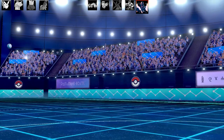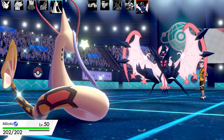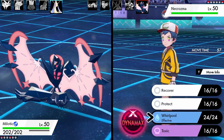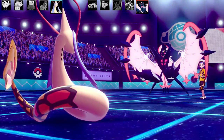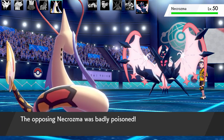Mudstyle goes down unfortunately — but he will be back in the second battle. Now I'm going to bring in my most bulky Pokémon: Milotic with Marvel Scale. When you get burned you get a big defense boost, which is really nice. I've got Toxic and Whirlpool — this is the only other way to take out the Necrozma Dawn Wings.